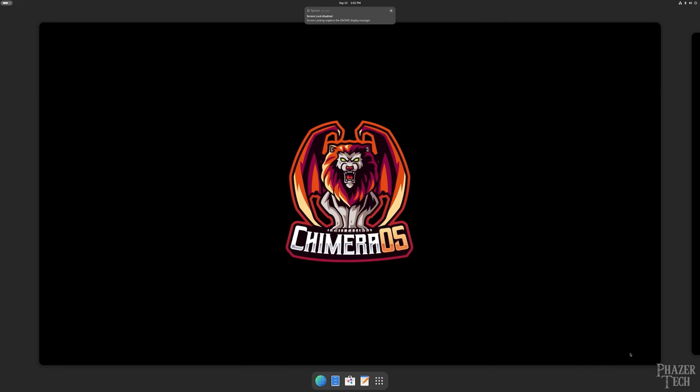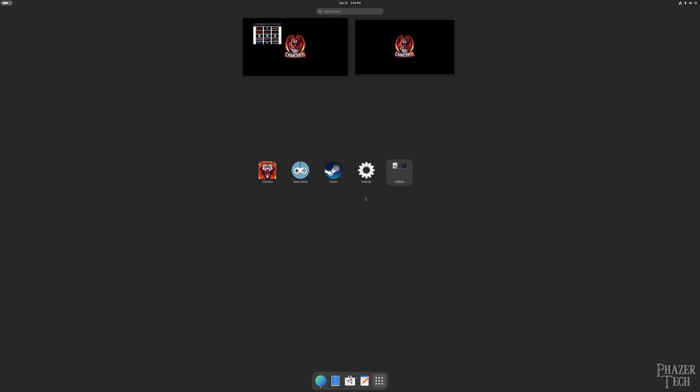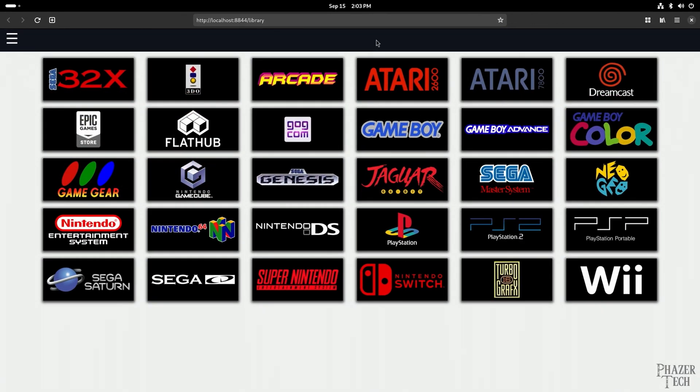Chimera OS also provides the GNOME desktop, so you can use it as an ordinary PC as well. Click on this button here to view the installed apps, then click on the Chimera app. Since I'm running a 4K monitor, I'll go to the settings to change the display scaling to make everything bigger and easier to see. Here's the Chimera app — there's a long list of consoles here, and if you're into emulation, this app makes everything super easy to run. You'll also notice a GOG app is here, making it easy to install your GOG games. There's also an option for FlatHub if you want to install additional gaming applications such as Lutris or Bottles.